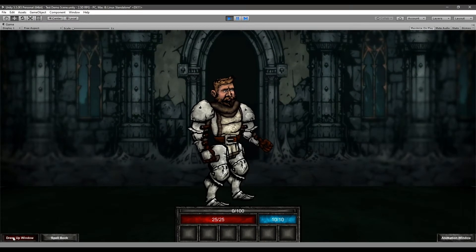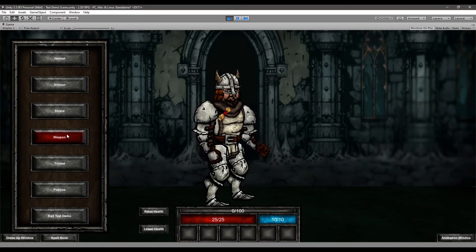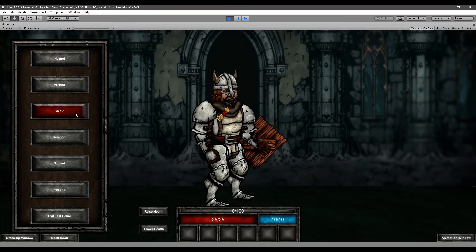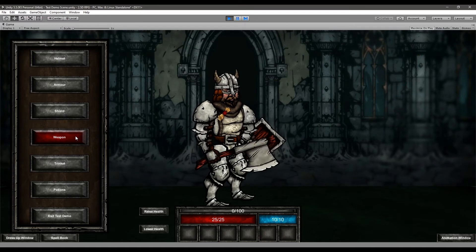Beyond just acquiring your spells from your spellbook, you're going to be able to get them from trinkets as well. All trinkets will give you a buff to your character's stats, but some of them will also allow you to use special spells or abilities while equipped. Take the scroll trinket for example — there will be plenty of scrolls you can find in game, and some of them, as long as you have them equipped, will allow you to cast a fireball, heal yourself, or even summon a skeleton or animal to fight for you.